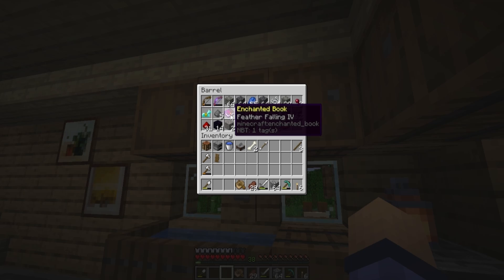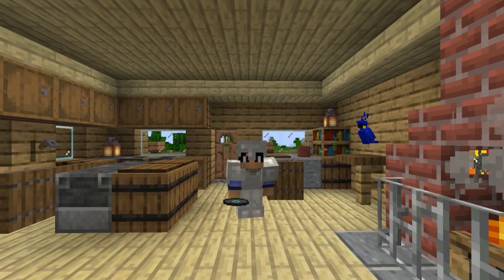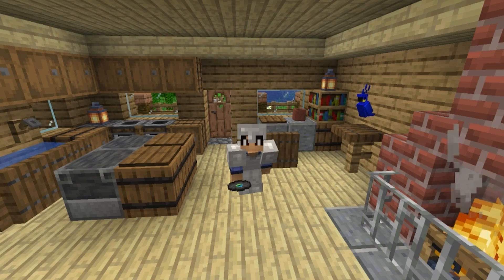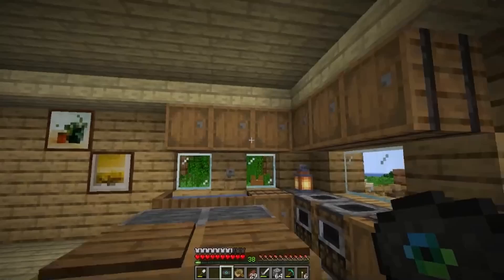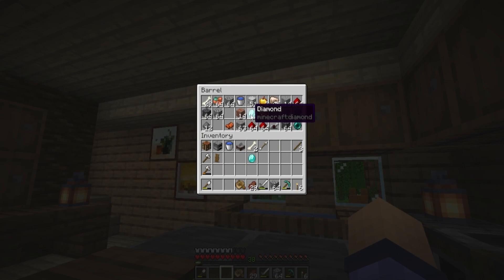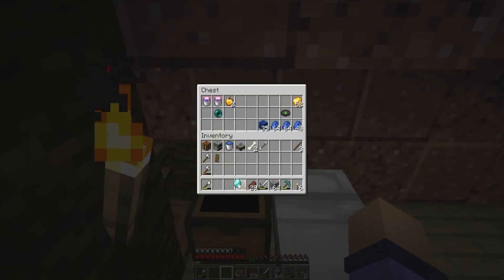They've been kind of hard to come by so I'm gonna need to go on a full-on mining session to get more of these. But check this out — a Feather Falling IV book! This came from one of the skelly spawners down below. I think there's another skelly spawner just a couple of blocks away. But look at this — we have the rarest music disc! That is right, we have the rarest music disc and it just popped out along with the Feather Falling IV book.